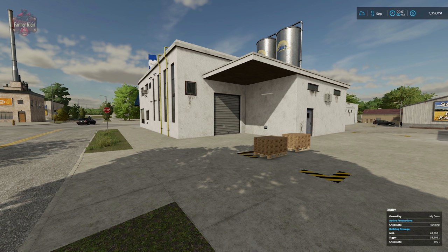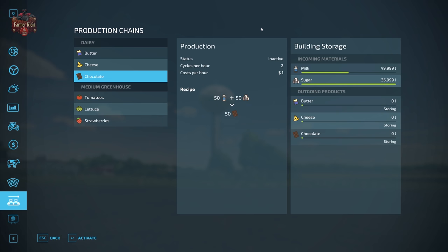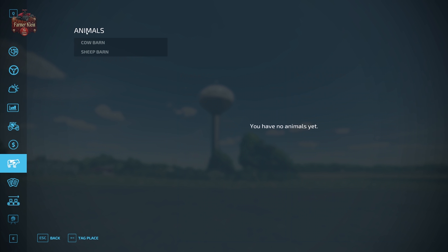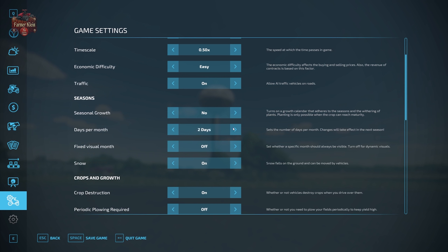Now I'm going to boot this save game back up to where we started, set it to two-day months, and run the same test. Back on the reloaded save — we own the dairy with production turned off, we own the greenhouse with production turned off, we have no animals in our cow and sheep barn, and we're going to change our days per month to two.